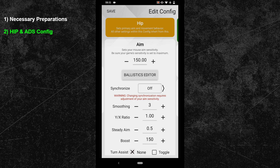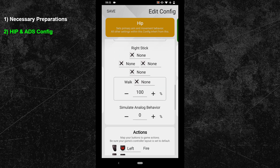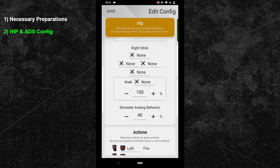Next, take care of the SAB feature. Use a value of up to 40. This offers a great trade-off between good mobility and precise character movements, while also reducing aim assist inconsistencies when moving around with your character.